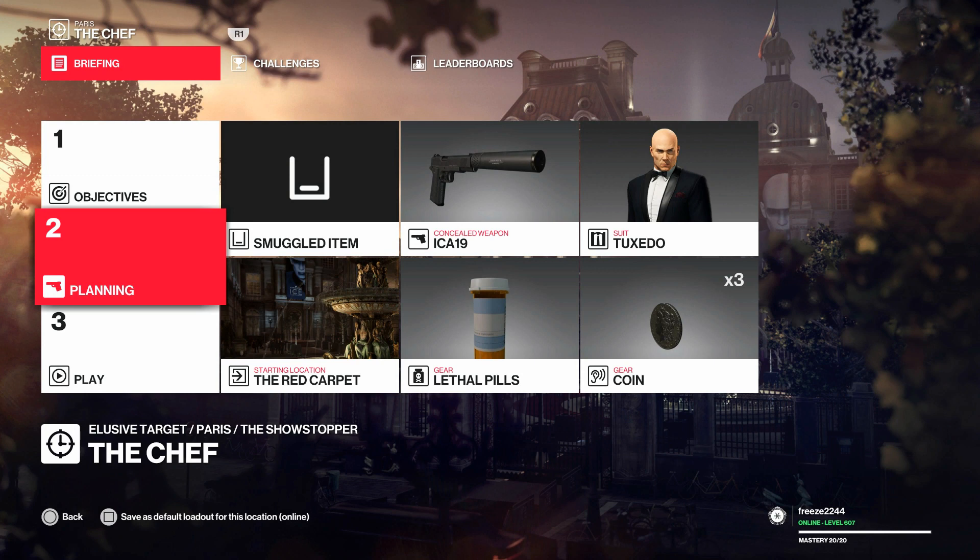What's up guys? My name is MrFreeze2244 and this is the elusive target taking place in Paris called The Chef. I'm going to be showing you two methods for this one. One of them is going to be using the electrocution phone, which is real quick — you can do it in about a minute or so.